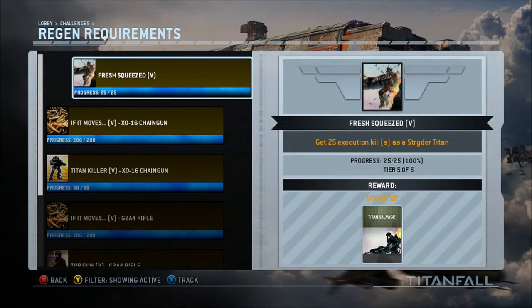The first challenge is get 25 execution kills as a Strider Titan. And this is where you rip the pilot out of his Titan. It's not too complicated, but it kind of takes a minute — it's not an easy task. It's easy, but it's not easy, you know what I mean? So you get 25 of those and you'll get that out of the way.